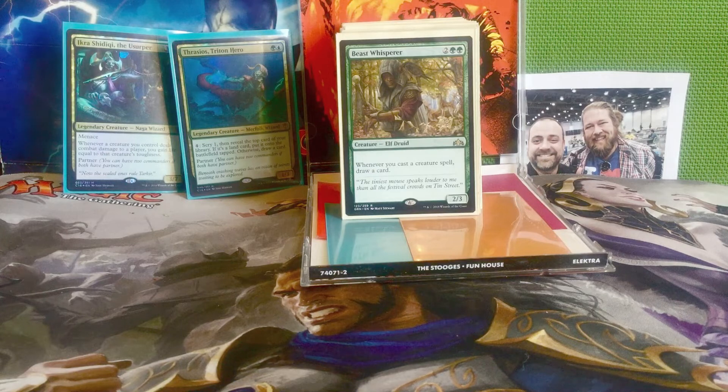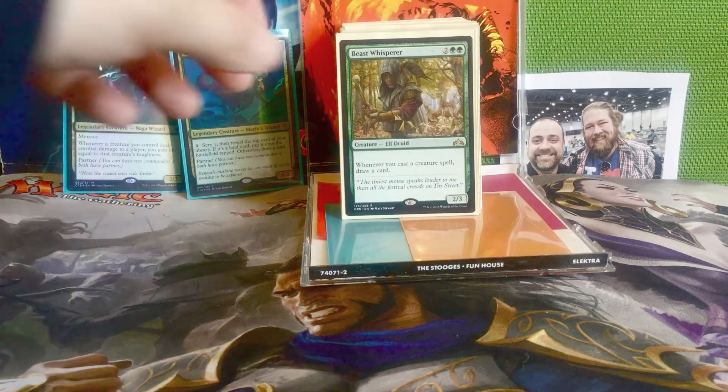Next we have Beast Whisperer — two and two green for a 2/3 elf druid. Whenever you cast a creature spell, draw a card. We've got 30 creature spells in this deck including our commanders, so every time we cast any one of them we're going to be drawing a card. Pretty sweet deal.